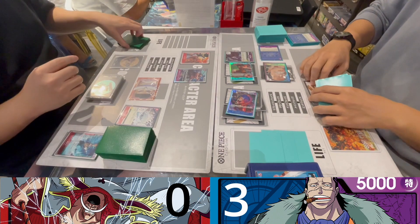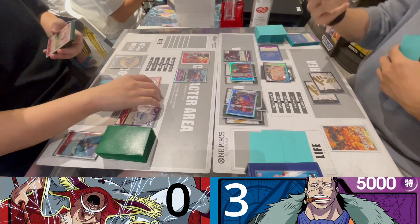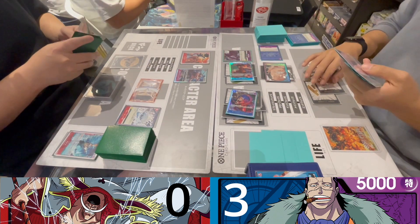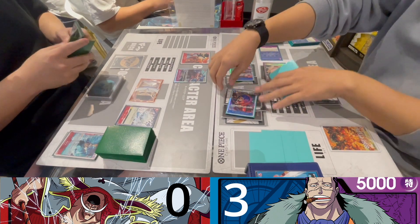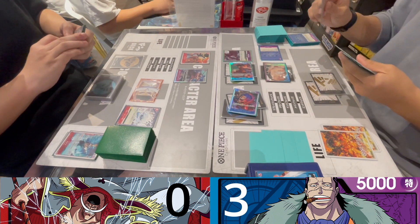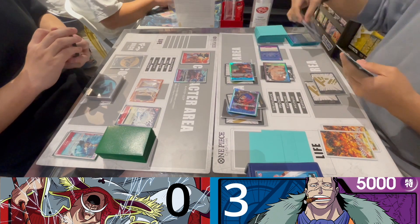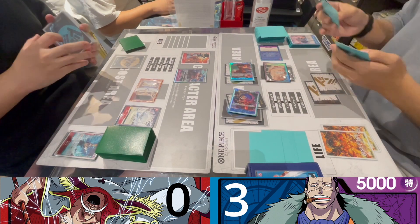Edward Newgate is at 10,000. I take him to Luffy and use Hell's Judgment to target two characters and the leader, reducing them by 3,000 and minusing one Don. I targeted Edward Newgate, bringing him to 7,000, and used 2,000 to guard. Because I had four cards or less, Crocodile's skill allows me to draw one card.